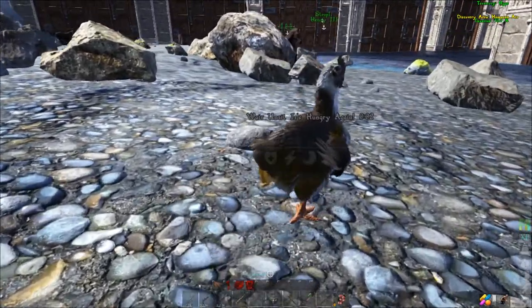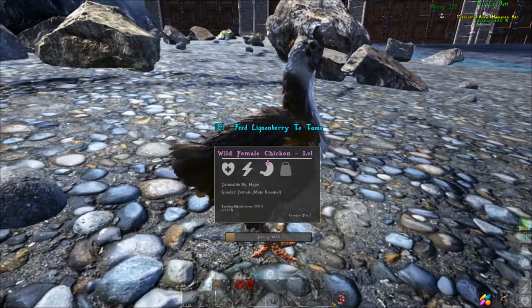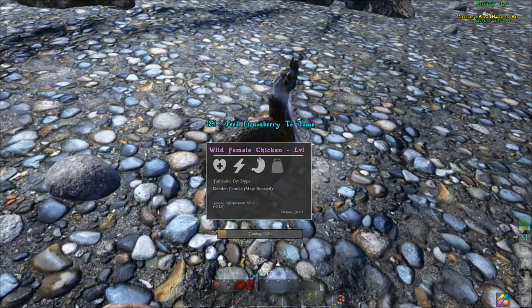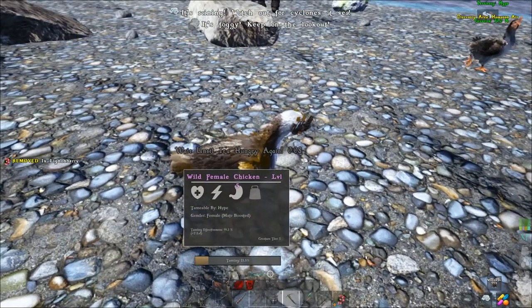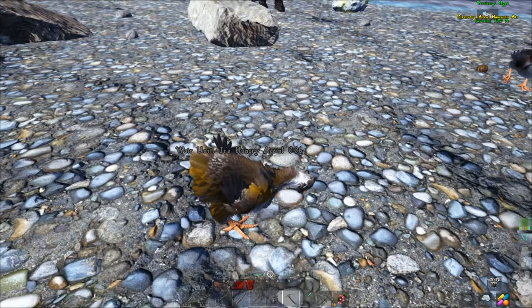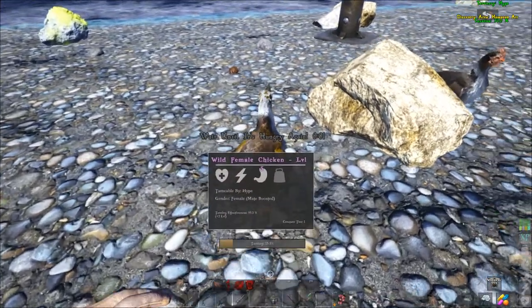The other type of taming is passive taming. Some examples of animals that allow passive taming are chickens, monkeys, and rabbits. Passive taming does not require a bola. You simply need to put the right food in your last hotbar slot, walk behind it, and press E. Some animals are skittish though and will flee and not allow you to tame if you spook them. For these you'll need the sneak skill in the beastmaster tree and you'll need to crouch walk behind them and try not to scare them.